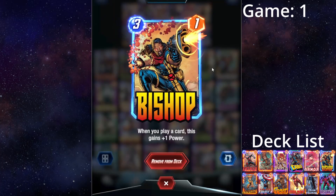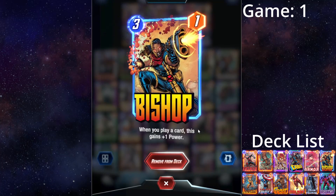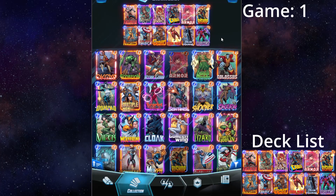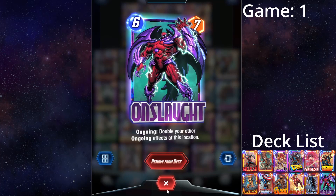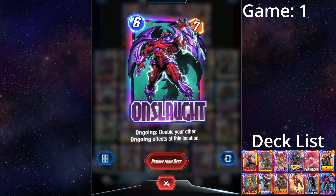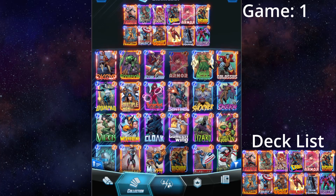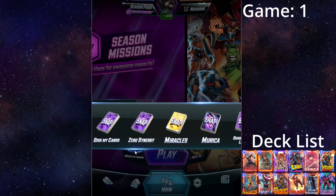Bishop is a nice card to have on the board so that all the cards we play just keep going up in power. Blue Marvel and Onslaught is a nice combo to have together at the end of the game, just to buff up all the cards again. With that being said, let's get into some games.